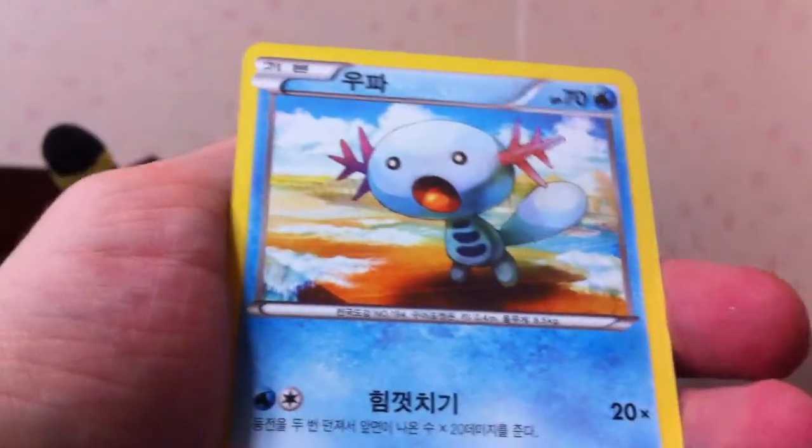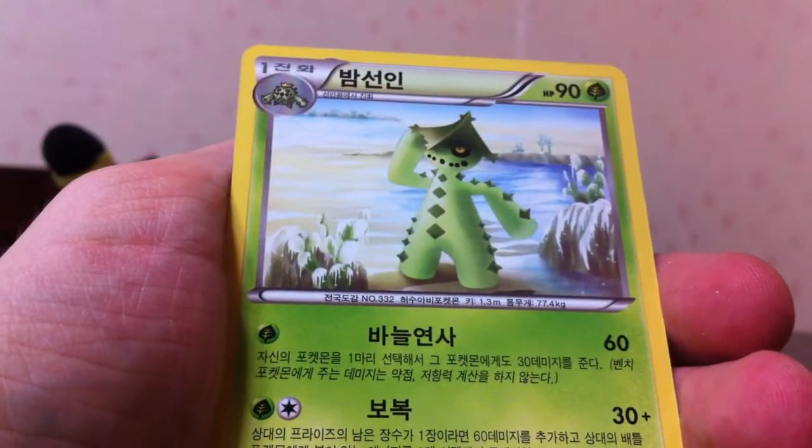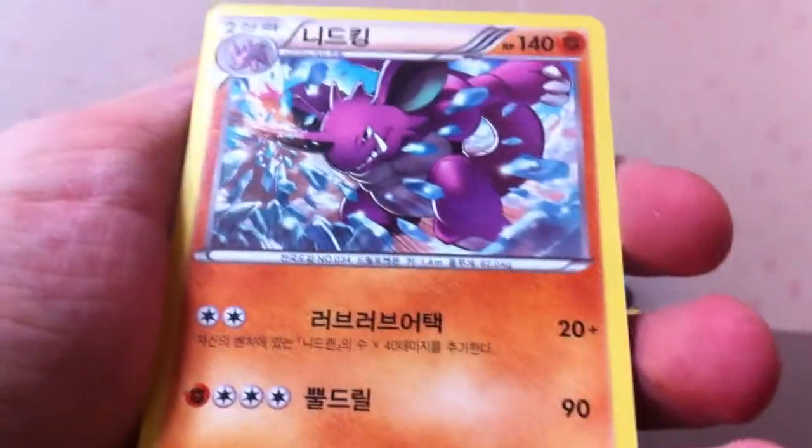Next pack, Pawniard, Wooper, Dratini, Cacturn, and Nidoking. We got a rare in our second pack — that's really good. Hopefully that means we have an eight rare box.